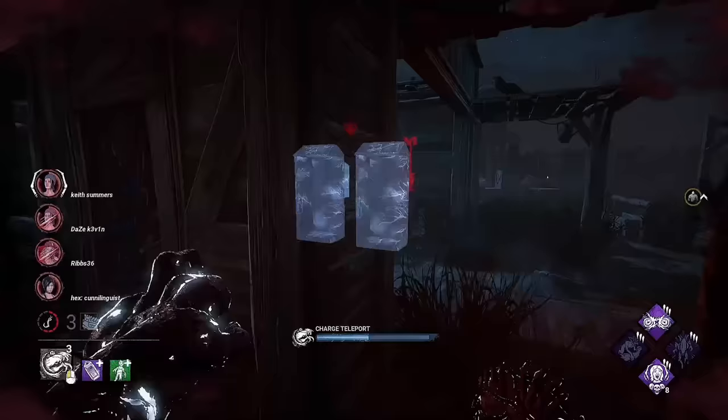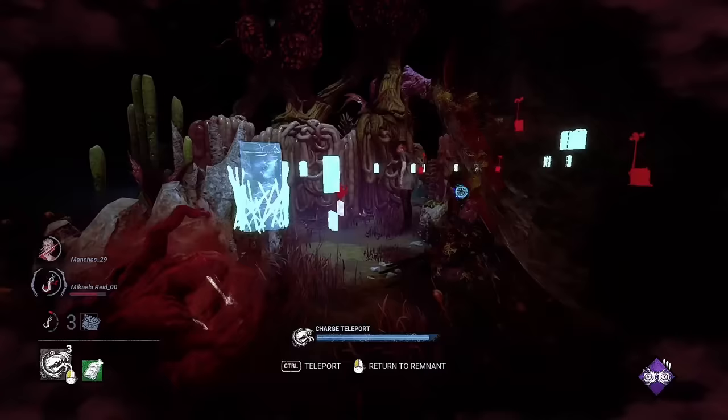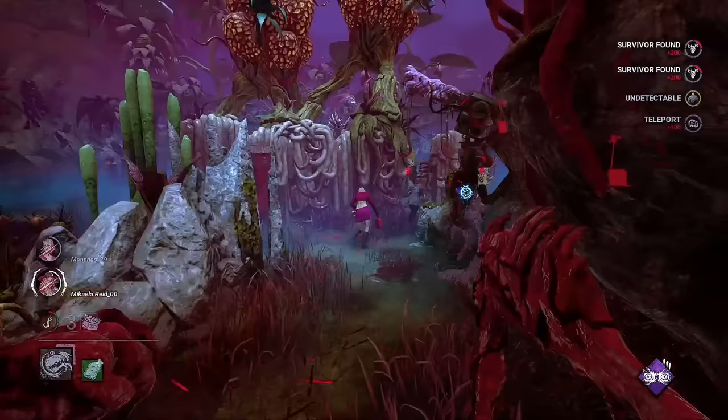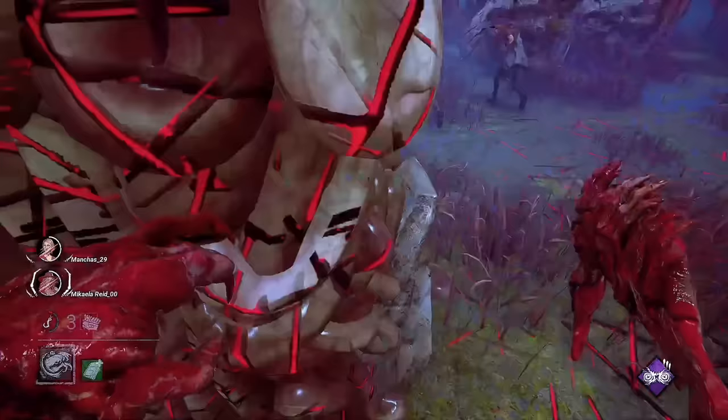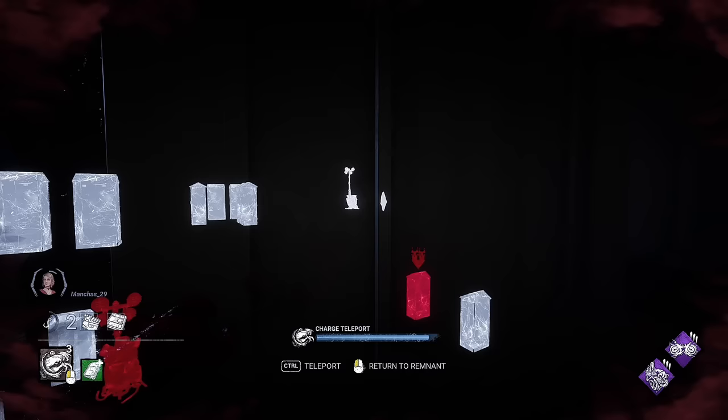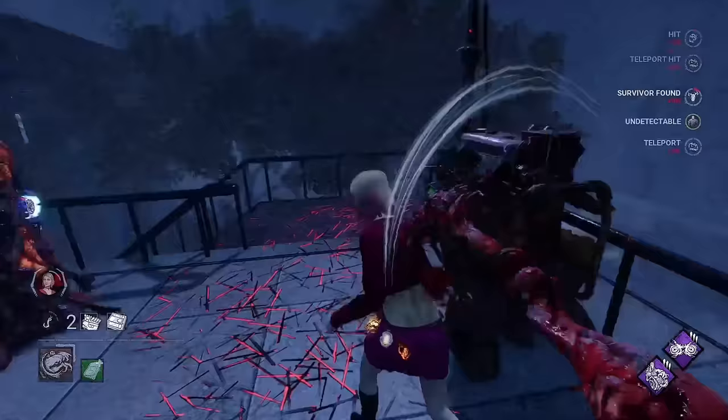Start leaving your remnants behind at hooks or generators. Oftentimes, if there are two survivors left, the match can turn into a game of hide and seek. If you have a survivor that is hooked, leave your remnant concealed nearby and walk away — oftentimes this will bait out the other survivor to come rescue their teammate. As soon as this happens, teleport back to your remnant and chase the unhooker. This practice can also work for generators; leaving remnants behind at a generator while using perks like Dragon's Grip or Surveillance will get you many hits on sneaky survivors.